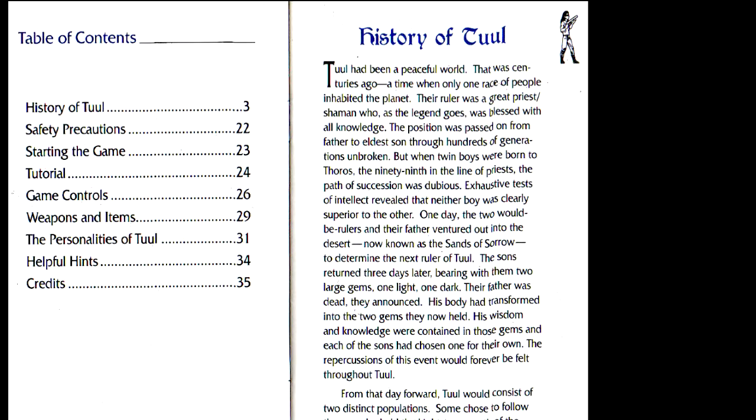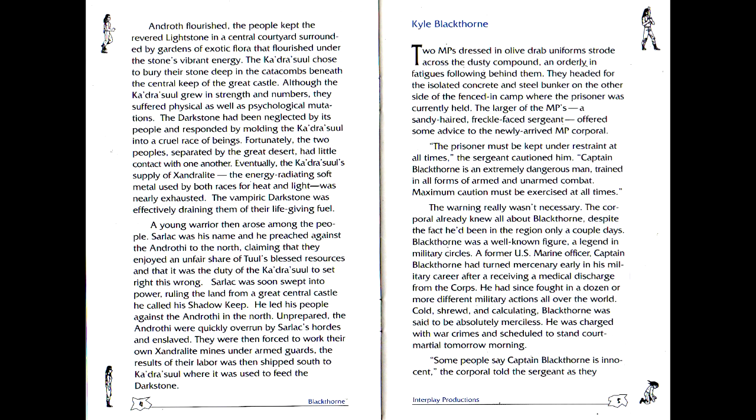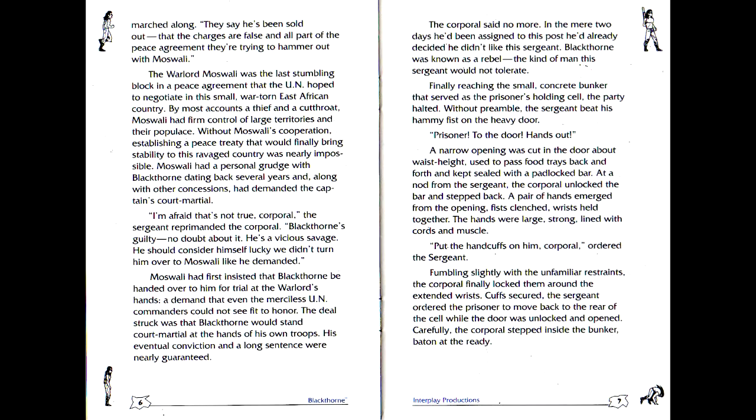What the hell is all this? That's right — the first 20 pages of the instruction book are one long-ass story, so I guess that's where we're starting, like it or not. Once upon a time, there was a land called Tool, and the ruler of this land could not decide which of his twin boys would be his successor, so they decide to determine this by wandering out to the Sands of Sorrow to do god knows what. The two sons come back, but their dad doesn't.